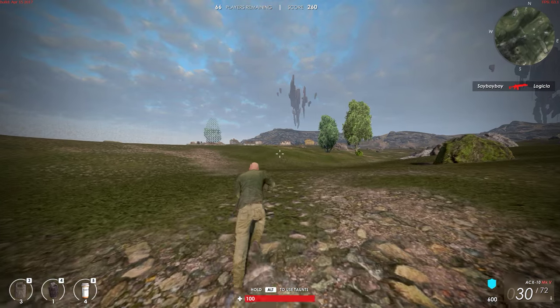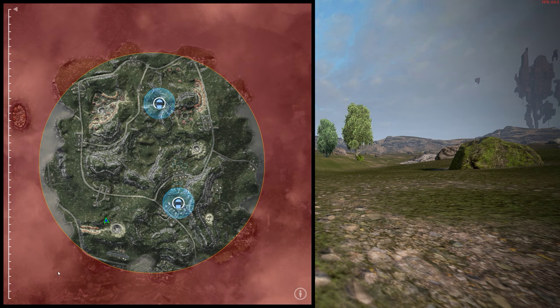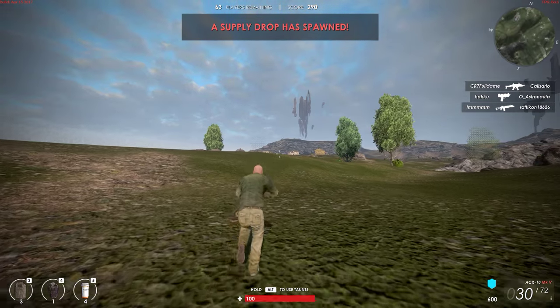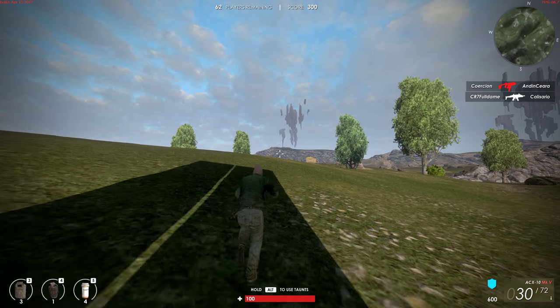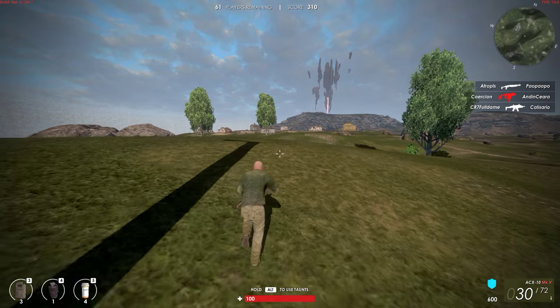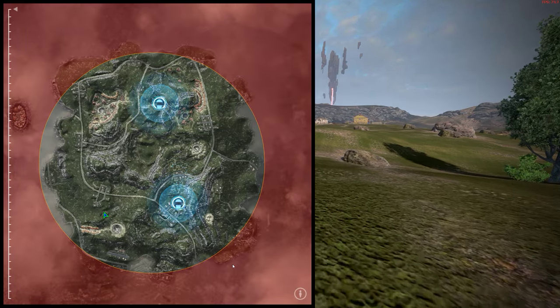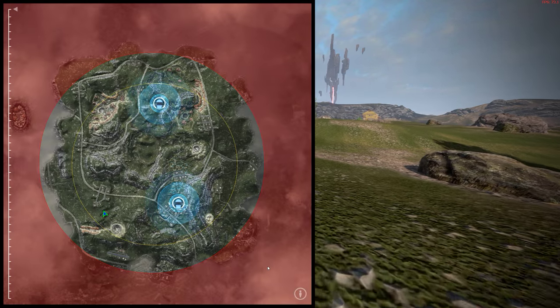I'll head for that town. There's gotta be an overall map I can access. Here we are — with the map I can see where the supply drops are. I haven't seen any vehicles so far that actually work, that aren't just props. Maybe at that town I can find something.